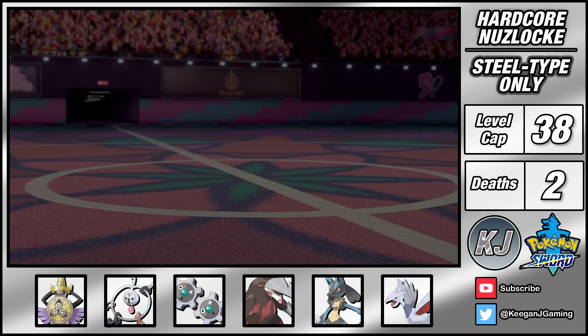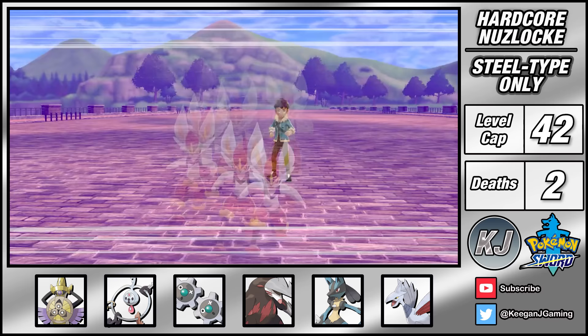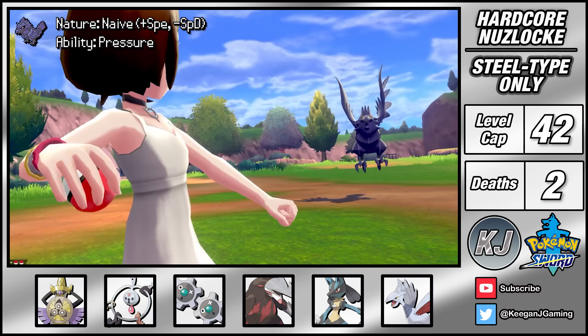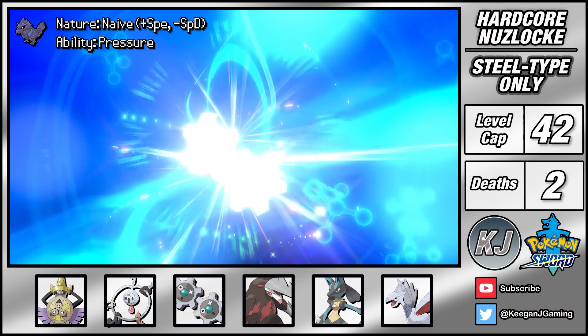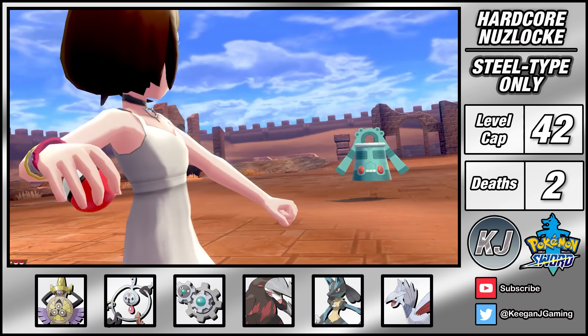Now onto Route 7 where Hop wants a rematch, and while Cinderace is the only threat on his team it's a really big threat. With Klefki I set up Reflect and I've given Excadrill an Oran Berry to help it tank a Pyro Ball, but the AI went for Agility anyway so it didn't matter in the end and Cinderace fell. The rest of the battle was otherwise clean. While still on Route 7 I was able to catch a Corviknight, which is kind of like the Wish.com version of Skarmory. Klink also evolved into Klang, and I ran into a Togedemaru which just reminds me of what could have been. There isn't too much for me on Route 8, but I am able to catch a Bronzong before quickly moving through to Circhester City.